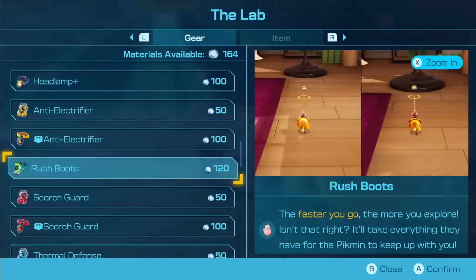Then we head to Glasses Dude for the suit upgrades and apparently an item modifier — maybe a dodge whistle, pluck whistle, or like a spicy spray. There's apparently a headlamp, which I don't think we've seen used. There's the anti-electrifier from Pikmin 2 and 3 for both the Captain and Ochi, as well as the Scorch Guard, a new thermal defense upgrade protecting from the new ice hazard, and faster shoes. The upgrade material is these crystals we've been collecting. You should be using the crystals to build landing sites — that'd be so much cooler. You don't even have to beat bosses to get upgrades anymore. What's the point?